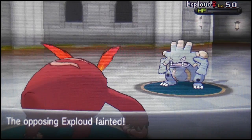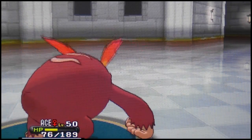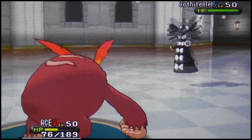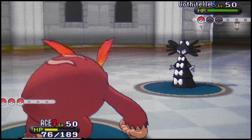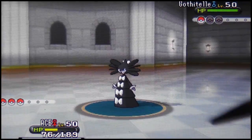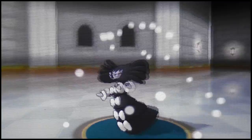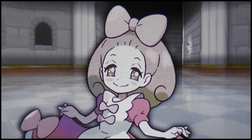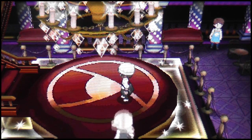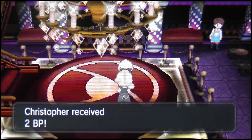He brings out Exploud — very good Pokemon this generation. That Boomburst move has 140 base power — holy cow, that's really powerful. I go for Flare Blitz on the Gothita, whatever you call it — I don't see it often and it's not my favorite Pokemon. We're done with trainer number seven and receive another two battle points.